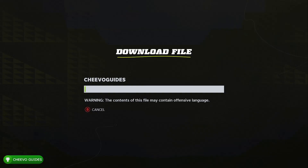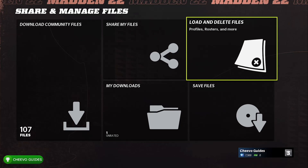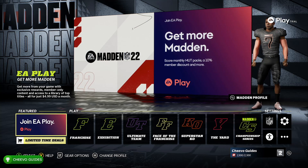You'll know it's my roster because the description will say 'Official Chivo Guides Roster.' Go ahead and download that and you'll have a 99-ranked 49ers team. Note that it doesn't load up automatically, so go to Load Up Files and load up the roster file you just downloaded.